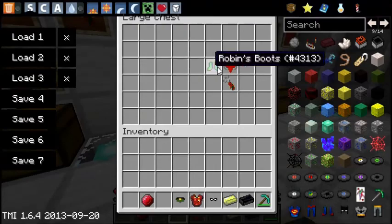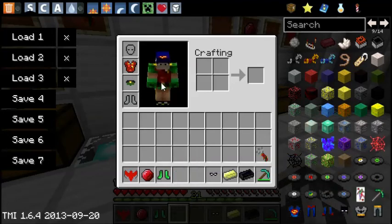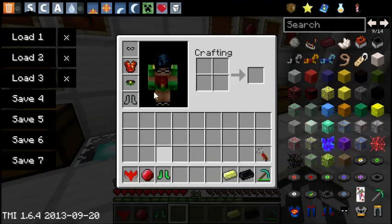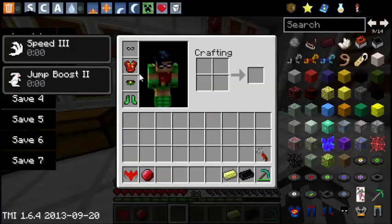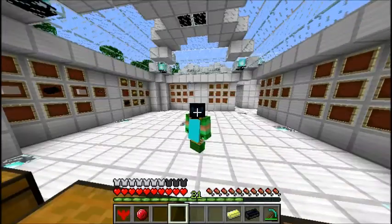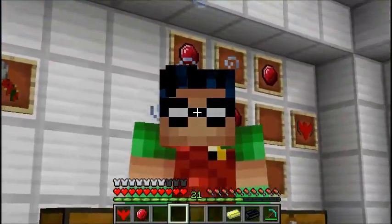I'm gonna go chuck these on. Whoa — he gives you the head as well. He gives you the whole head. So we have speed and jump. No strength — not surprised, although he does look a bit bulky though. Just look at that — he's bulky as crap.